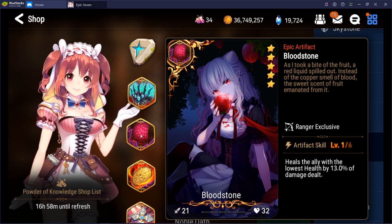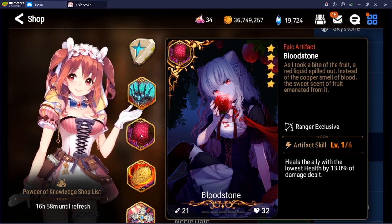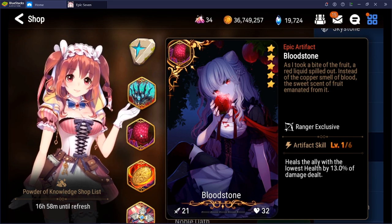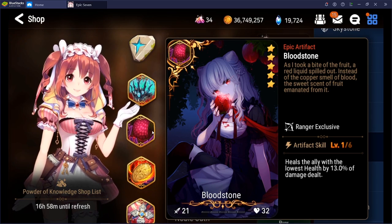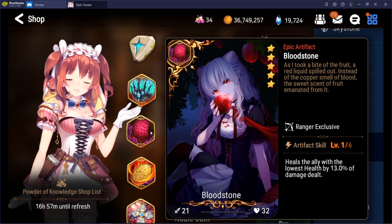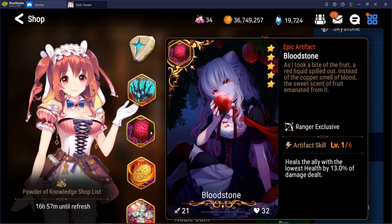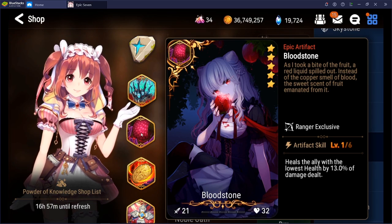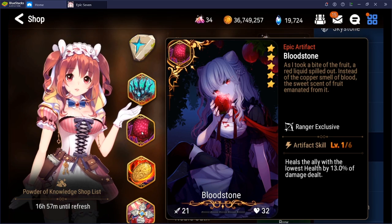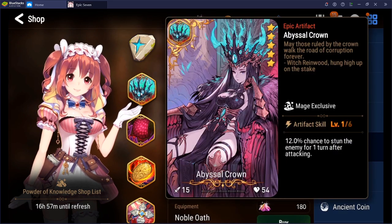Bloodstone is a little trickier. If you've been playing a while and haven't had one, it's kind of nice — I've used one in Abyss 100, and some people use it in Azimanak 13 or on Seaside Bellona if you don't have Drink. It's kind of nice to have if your ranger does enough damage. But the healing is low if it's not max limit broken, and you can definitely get through the game without it.